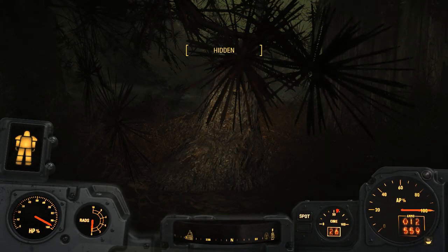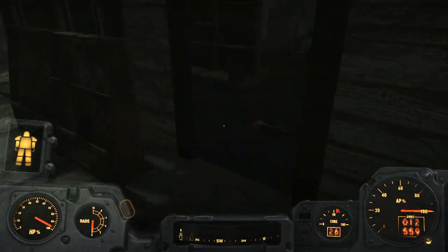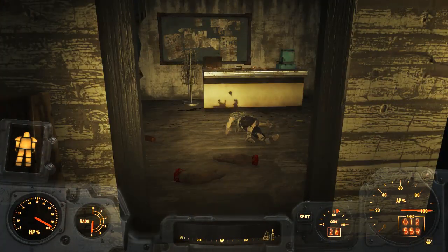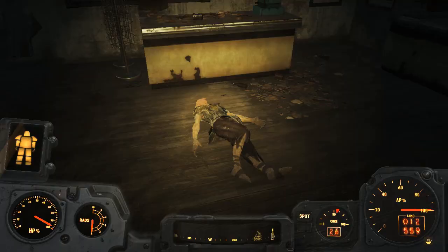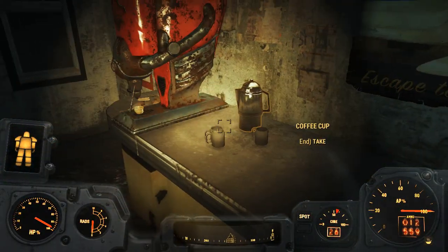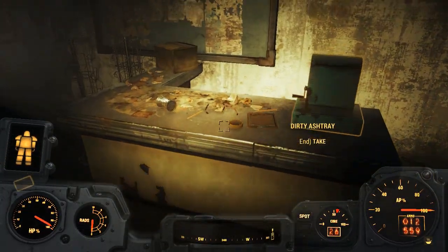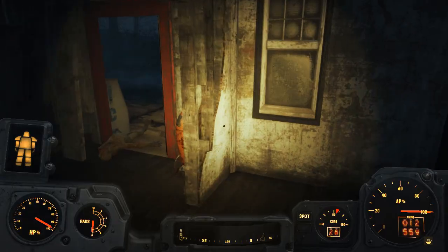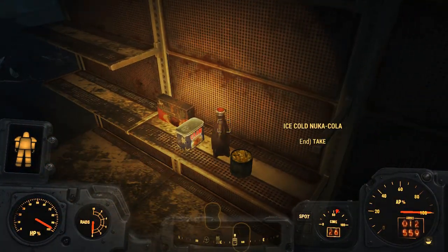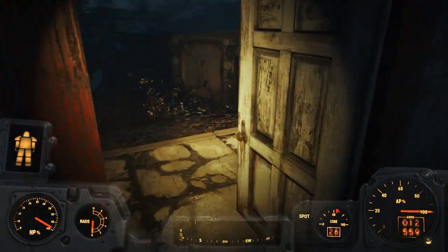We're going to make our way to the Nucleus first. When we reach the Nucleus we'll find the Grand Zealot Rector there, two guards with full marine armour, and a couple of Children of Adam — one of us to kill the other. I found a way you can kill the two guards, get their armour, come back, and then start a quest. That's what I'm going to be doing.